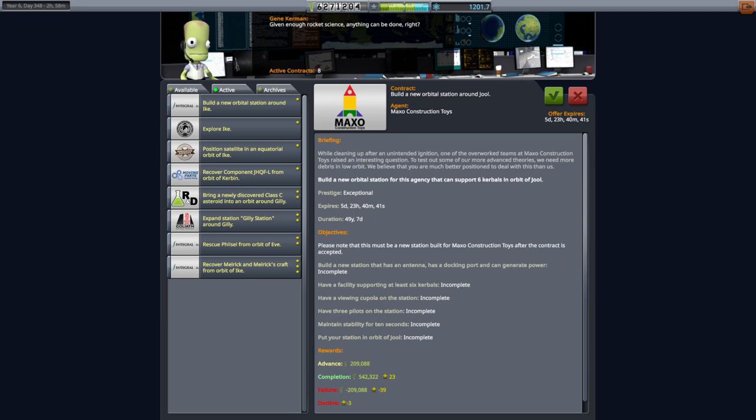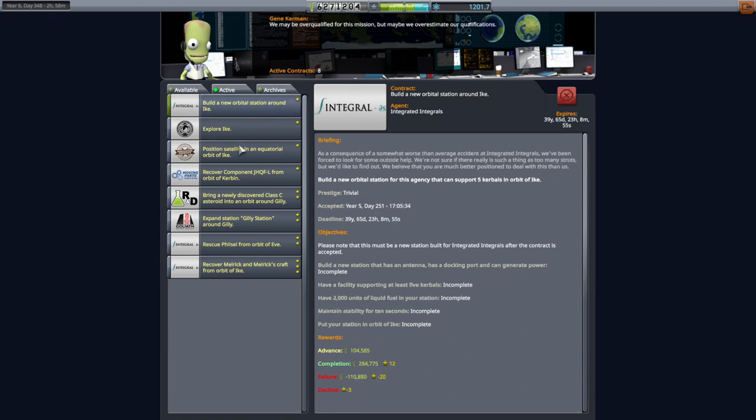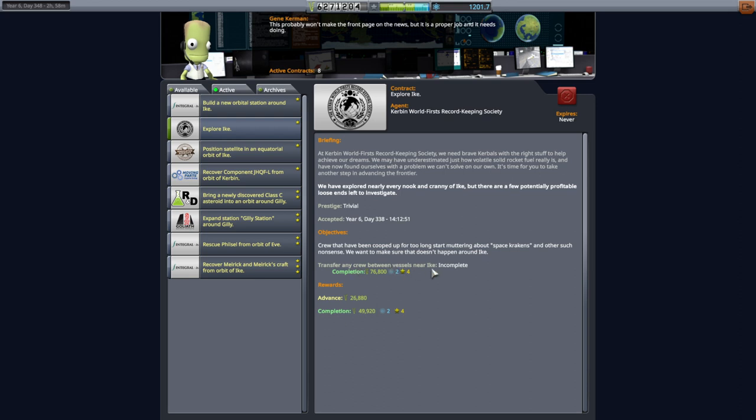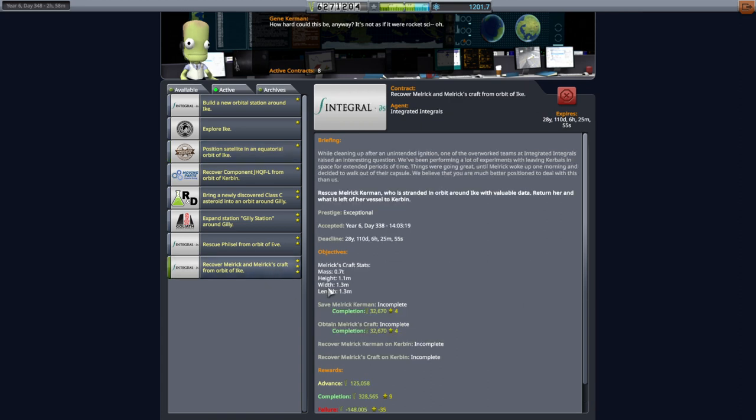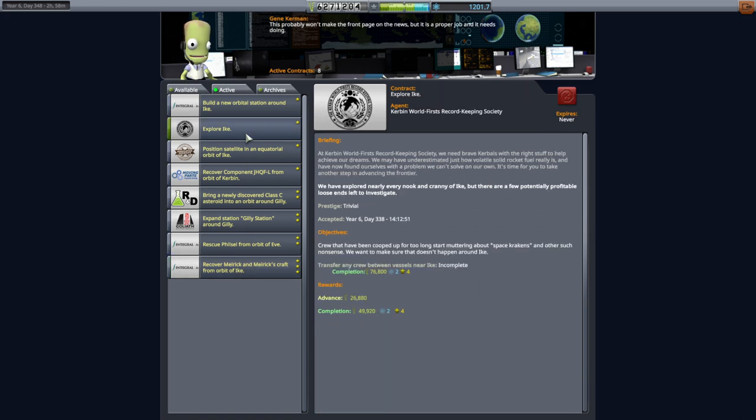Hello everyone, and welcome back to my stock career in Kerbal Space Program 1.11. We currently have quite a lot of Ike contracts: build a new orbital station around Ike, explore Ike, transfer any crew between vessels near Ike, place a satellite in an equatorial orbit around Ike, and recover Melrick and Melrick's craft from orbit of Ike. If we EVA Melrick, we should get the 'transfer any crew between vessels near Ike' contract too. So there's a lot of Ike stuff.